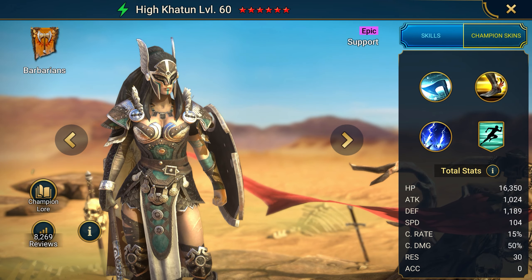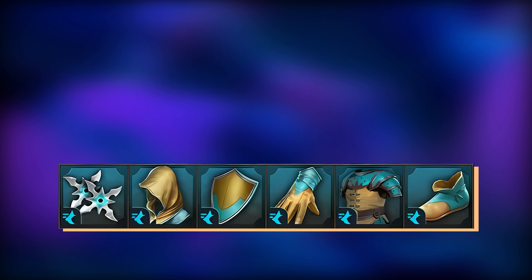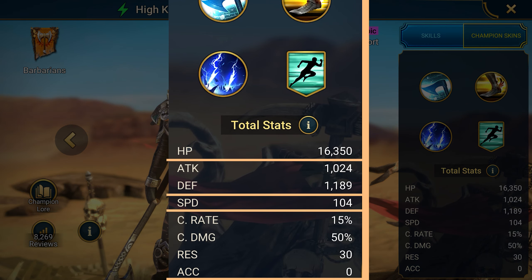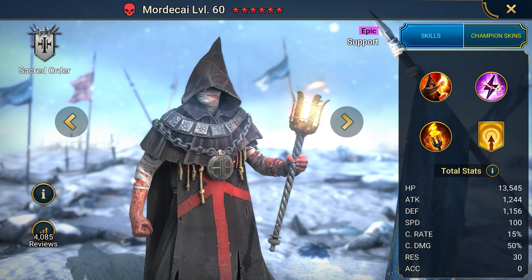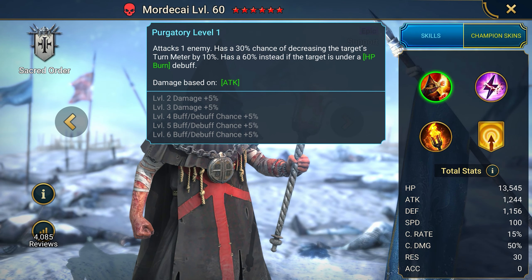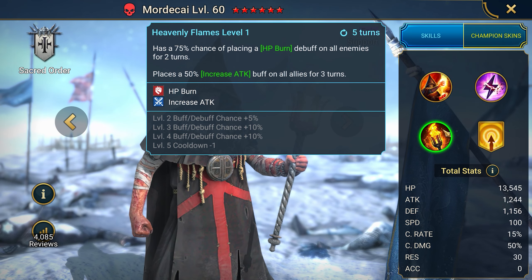Hykatun is one of the top accelerators for beginners, and the benefit here is her strong speed aura and good abilities. A3 cuts the enemy's turn meter. A2 gives a speed buff, and on A1 she has a speed debuff on the enemy — a cool set of skills. Overall, a proven speed filler for the team, and can even be used in PvP if there is no suitable champion with a good speed aura. Equipping Hykatun is extremely simple: take the speed, accuracy, or perception set, and for stats, look for speed, accuracy, defense, and health for survivability. Any player can obtain this champion within the first 30 days of logging in or by summoning shards.